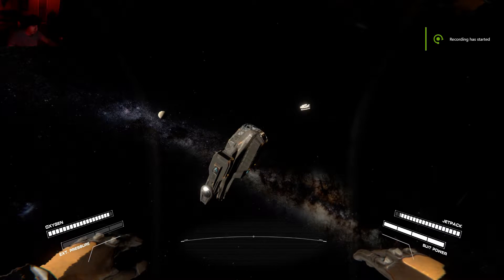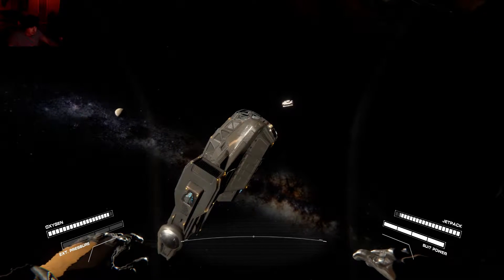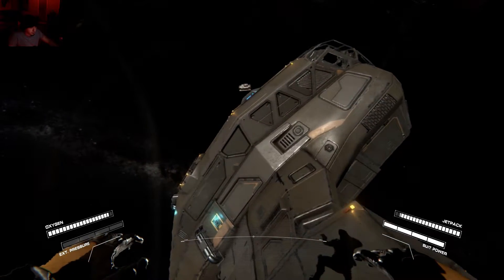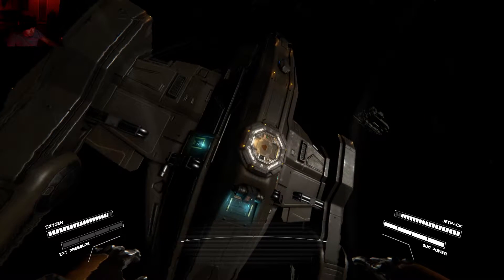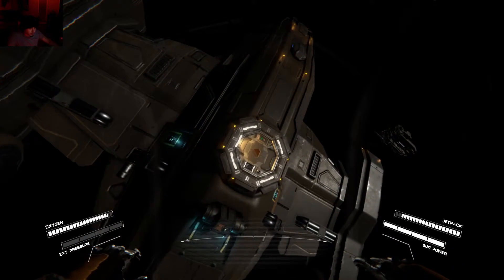Moving forward we're going to start looking at some tutorials on the ship and more advanced stuff. So this is your ship — it's one of the objects rotating around your space station. What we need to do is access it. It has a pressurize, depressurize, and repressurize system just like the docking module does.